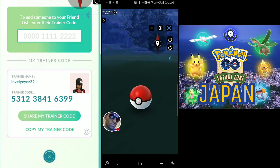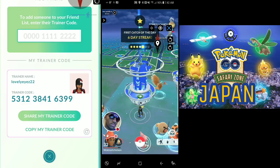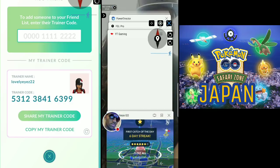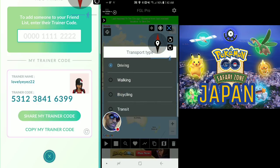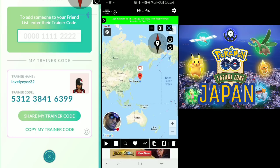Real quick, if you're using FGL Pro - people are getting soft bans because they forget to change it from driving to walking. Driving is the default when you open the app, so don't forget to switch it to walking, otherwise you'll attract too much attention and get yourself in trouble. Also, two hours without play before jumping locations - use those time frames.